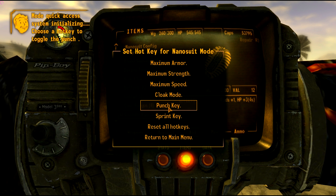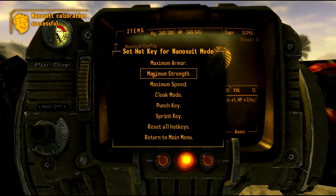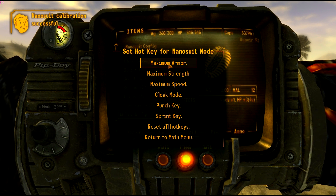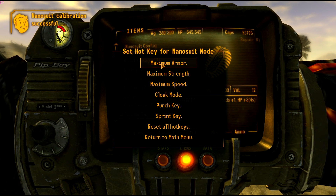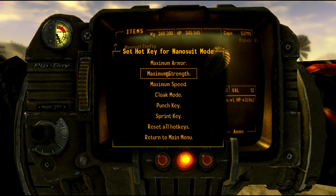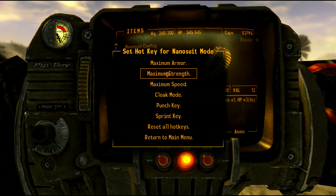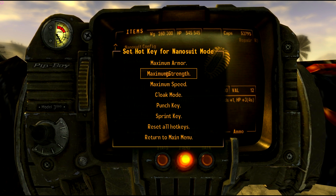So with maximum strength you're going to get better punching and be able to jump higher. With maximum armor, you can take more damage and your health does regenerate when you do take damage. I'm not really going to demonstrate the armor one just because my character is at the highest level possible and doesn't really take much damage anyway.